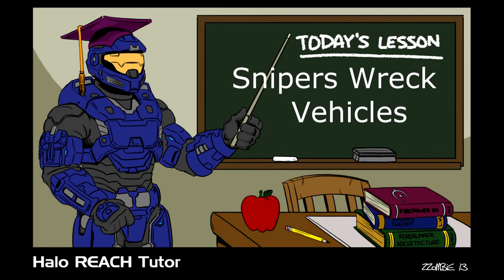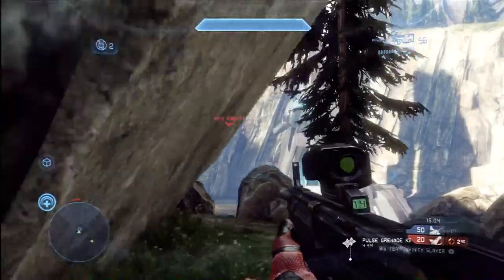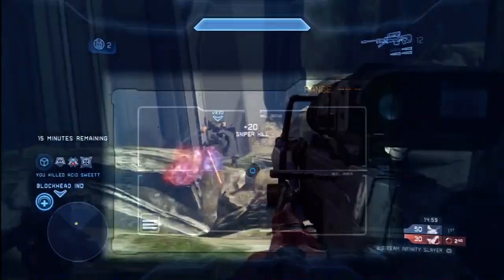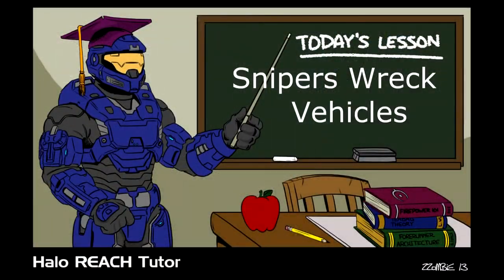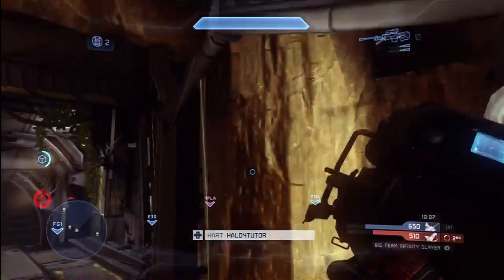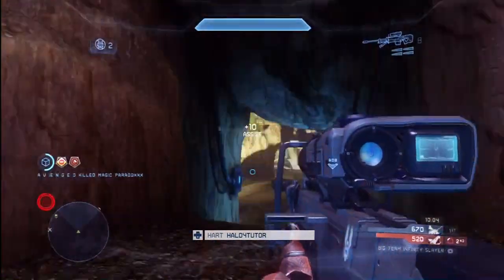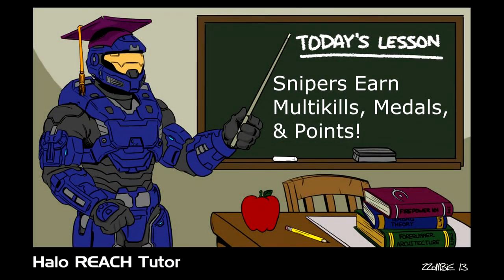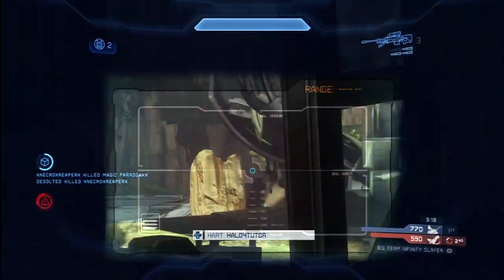Snipers are also very effective against vehicles — for those of you who aren't aware, they can take vehicles down very, very quickly. I'm going to have a few clips here of me sniping down vehicles. The first is a Banshee. My teammates team-shoot it a little bit, weakening the vehicle — it's smoking and flaming. A single sniper headshot finishes the deal. You don't need to have it on fire for it to be effective. In the next clip, the Banshee has basically full health, I put two sniper rounds into it, and all of a sudden it's smoking. My teammates are able to finish the job very easily. Just a couple of sniper rounds can go a really long way against vehicles, and it's not just Banshees — it's other vehicles as well, like the Warthog.